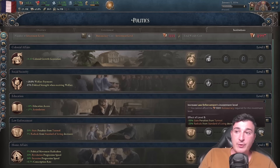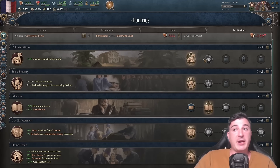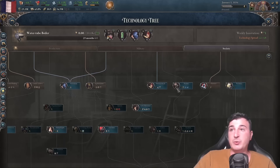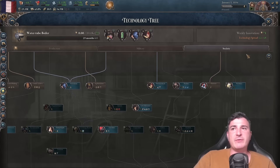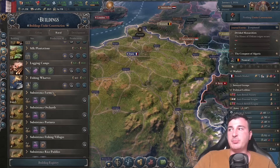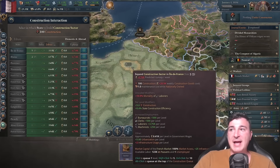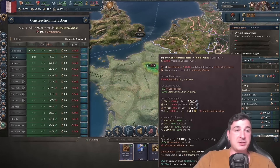Level 5 law enforcement is required, and level 5 home affairs and colonization would be perfect too. We can quickly change the production methods for government administration and the philosophy department for universities, which means we start with 71 innovation rather than 62. I'm going to queue up another 3 construction sectors so we can do 10 construction sectors from day one.